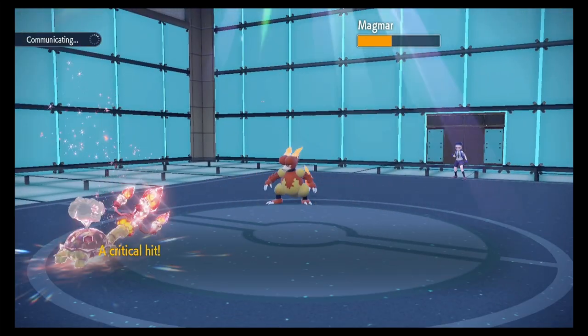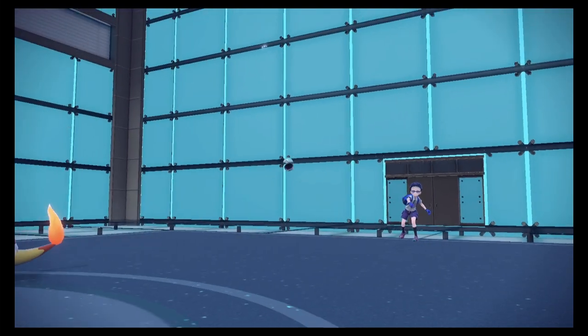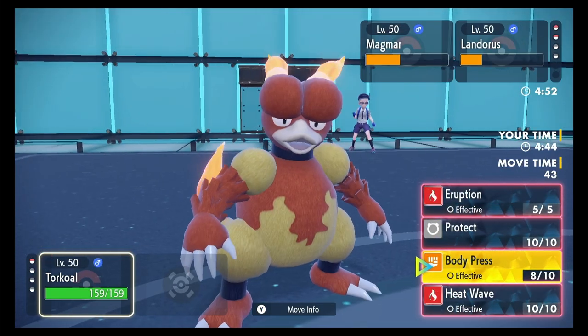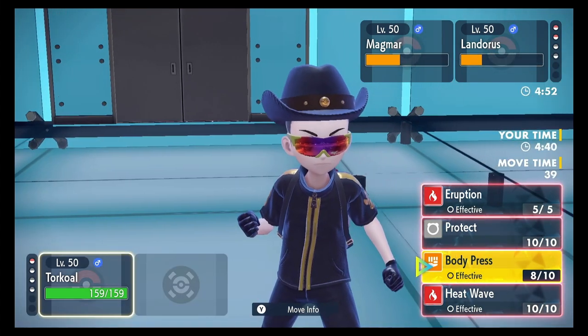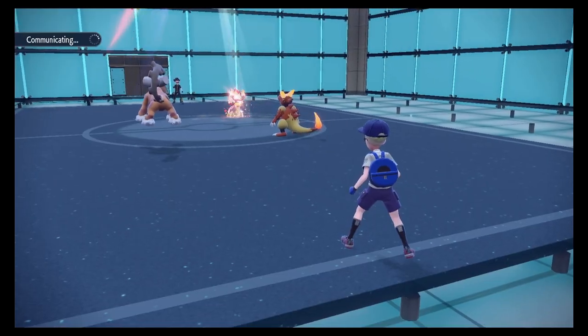Body Press — nice chip, and that's a crit too, not bad. Here's the Landorus. I don't know what it's gonna have — it's a physical one though, so that's good, my Torkoal has good Defense. Magmar has Overheat as its attack I'm assuming. I'm gonna Body Press the Landorus — he's gonna Helping Hand.